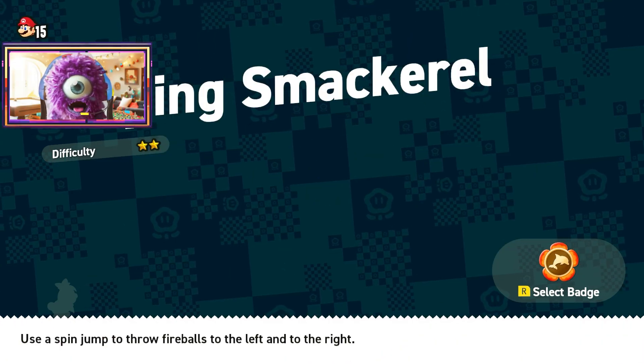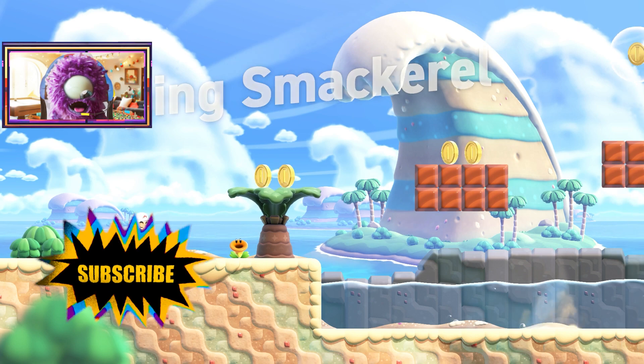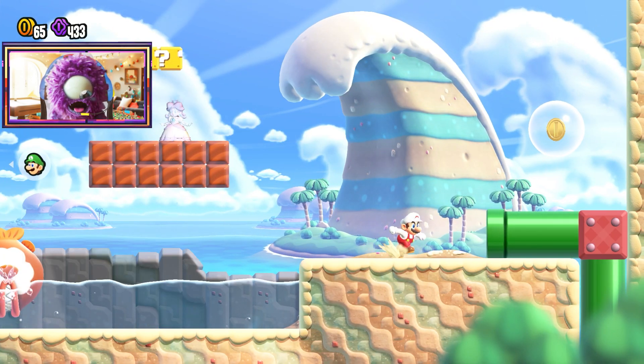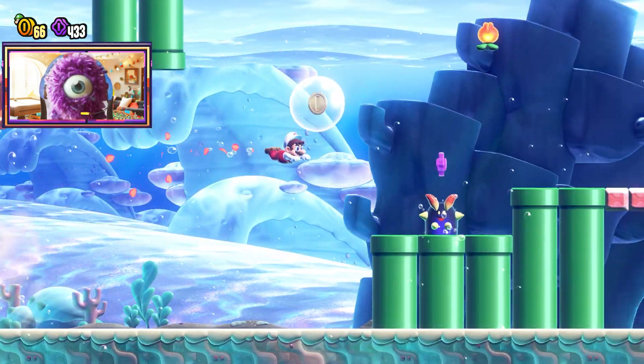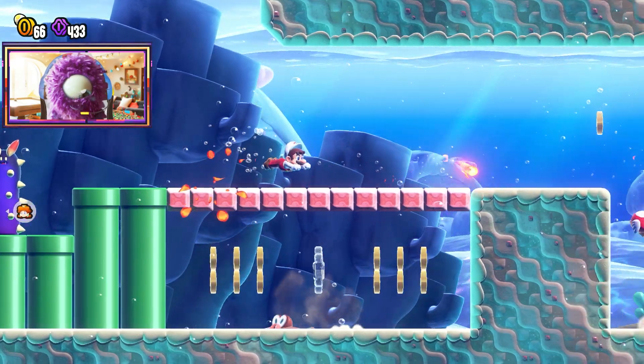Hello, Cosmo here. We're playing Leaping Mackerel in Super Mario Bros. Wonder. We're going to get all three coins and the Wonder Seeds that are available in this level. It's a swimming one. I've got Dolphin Kick on, so if you want to get Dolphin Kick, do the Dolphin Kick Badge Challenge and you'll get Dolphin Kick.